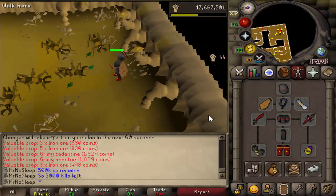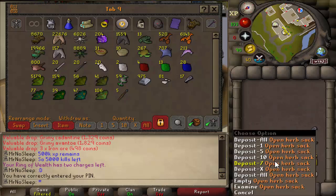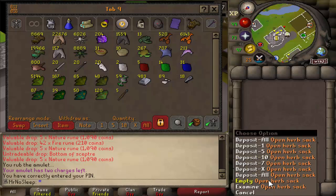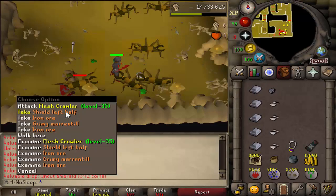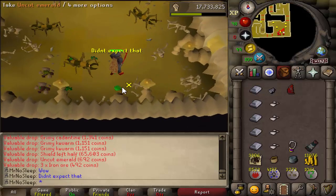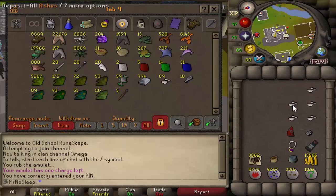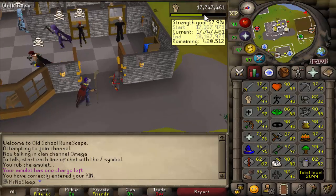Coins add up but not dramatically — around 5,000 kills in I was close to 11k GP. There were occasional tooth and loop key drops, both 1-in-3,200 according to the ring of wealth. There was even one occasion where I received a shield left half, which is 1-in-12,000 — my RNG was truly on point. You can also expect rune javelin drops in a quantity of 5, at 1-in-3,200, and a rune spear at 1-in-6,000.